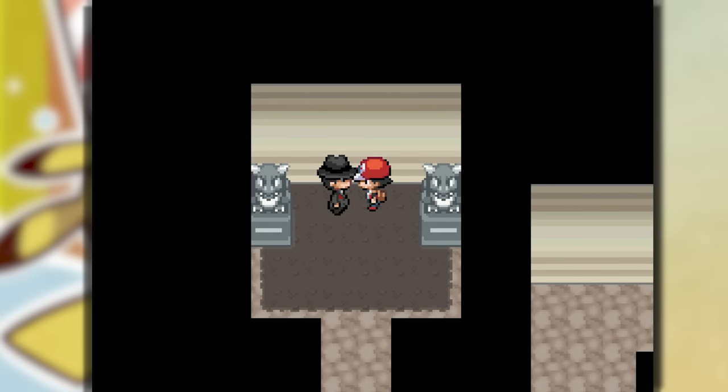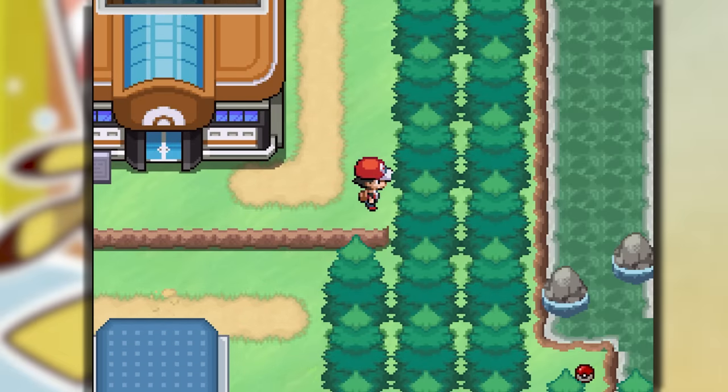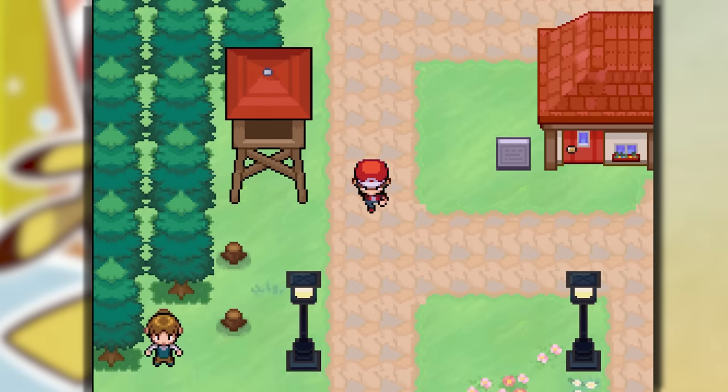Giovanni — I don't know how you could just catch a freaking three-headed Articuno, Zapdos, and Moltres, combine them, become a gym leader the very next day like you didn't just destroy my whole entire team. But ultimately, Giovanni, you're a bitch. Come on, take accountability for your actions — you need to go to prison. You can't just become a gym leader and forget about all that.